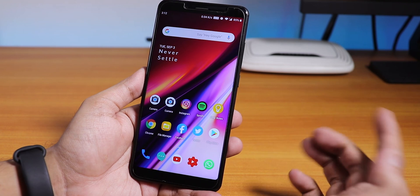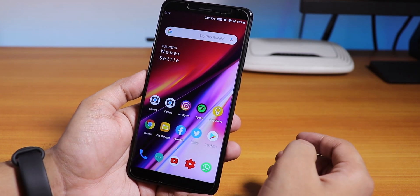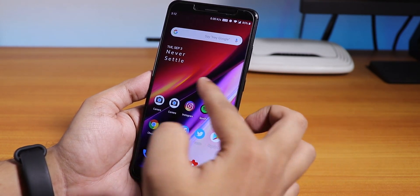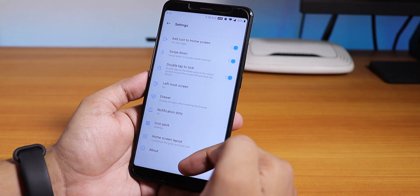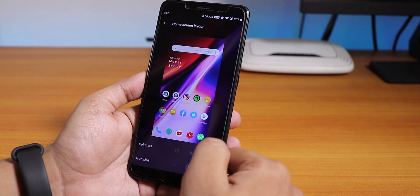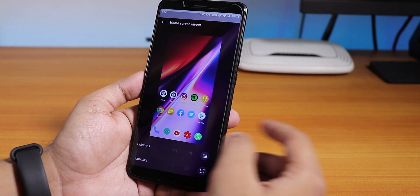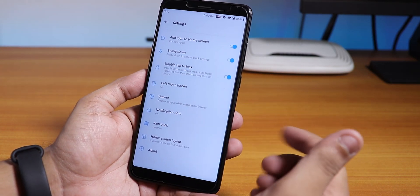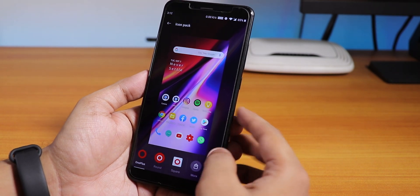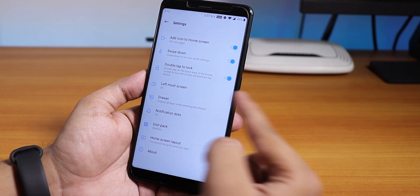The first thing you'll notice is the launcher. This is the straight-up OxygenOS launcher, and to the left we get the Google Now cards. In the settings you get the normal OxygenOS options — home screen layout, icon size, column count. I'm using gestures rather than on-screen buttons, and you can change icon packs to OnePlus round or square. Notification dots are there too.